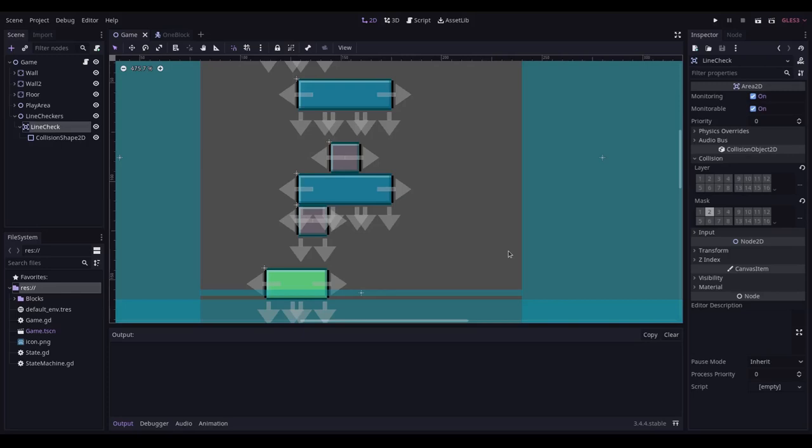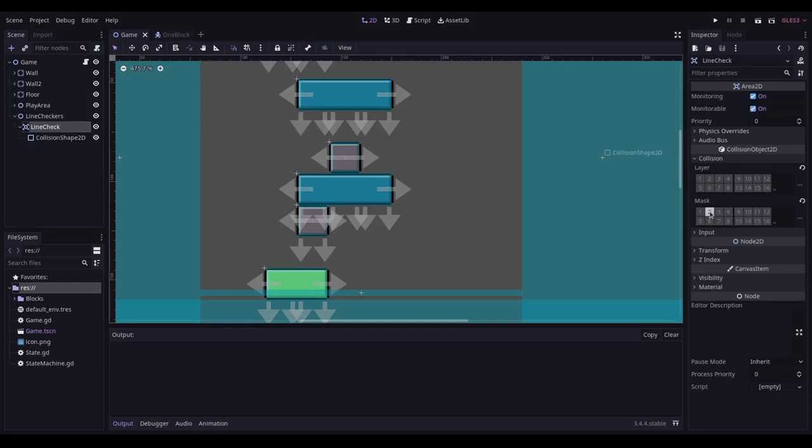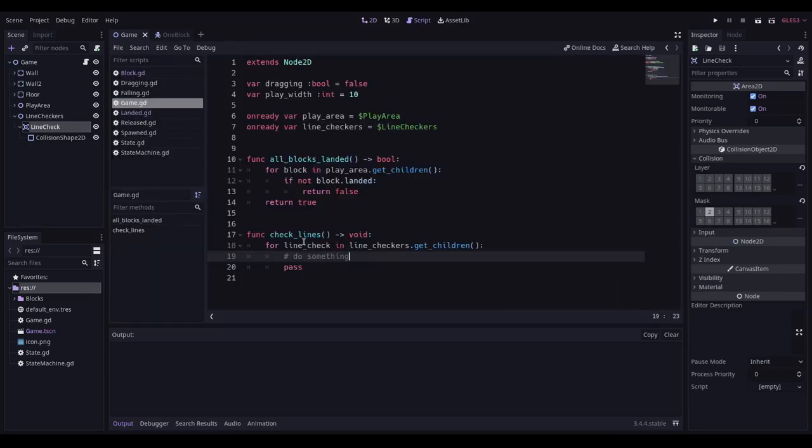It's not working properly. It's 20 past one — I'm calling it a night. It's day three and I'm looking at how to remove a line. My idea is to have an Area2D at each row of the play area that checks overlapping bodies. If the total block widths of the overlapping bodies equals the play width — say 10 blocks for a width of 10 — I should be able to destroy those blocks and add to the score.